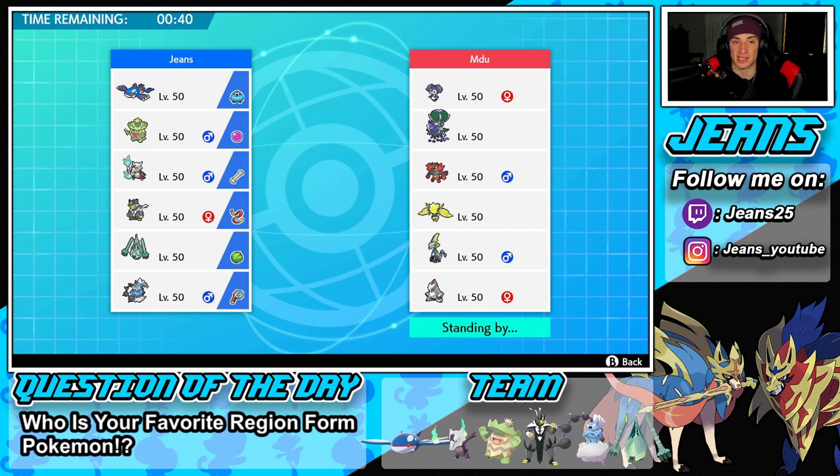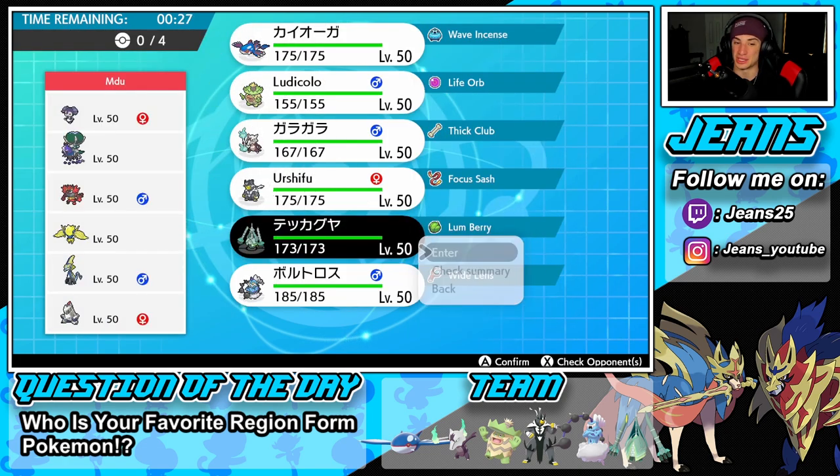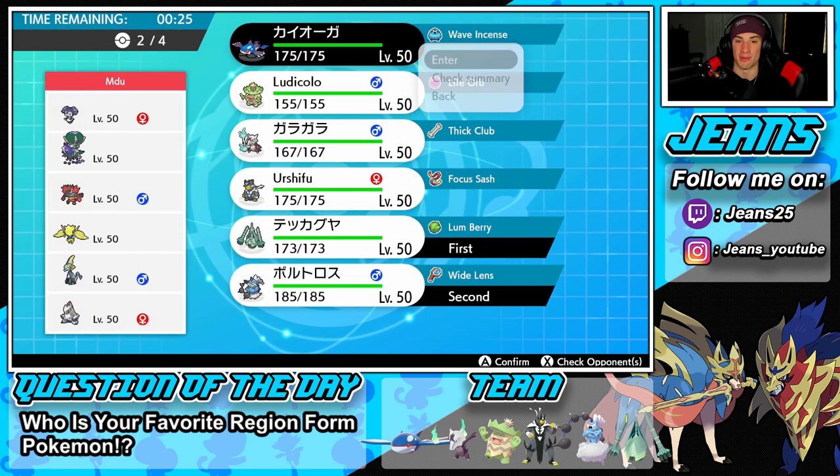This opponent also has Indeedee, Shadow Rider Calyrex, and Kyurem — a great combo. He also has Incineroar, Regileleki, and Inteleon. I kind of want to go Celesteela and try to roll with the Celesteela and Prankster Thunderous combo. We could go Rain, but I'm going to go with this and see if I can throw him off and catch a win in battle number one.